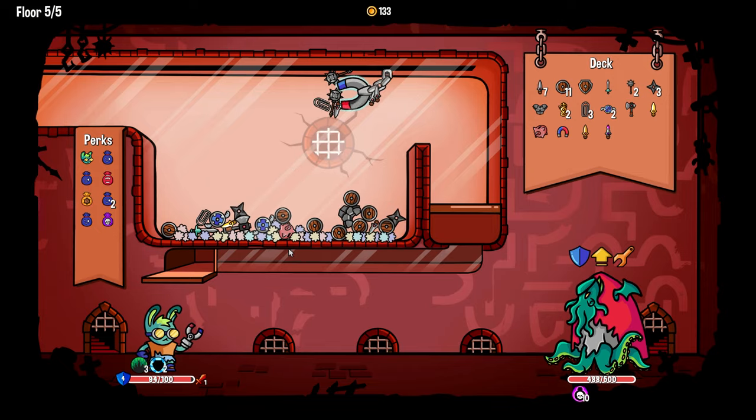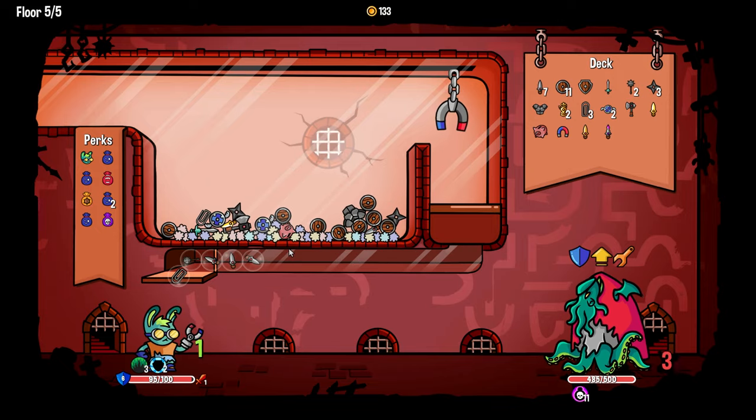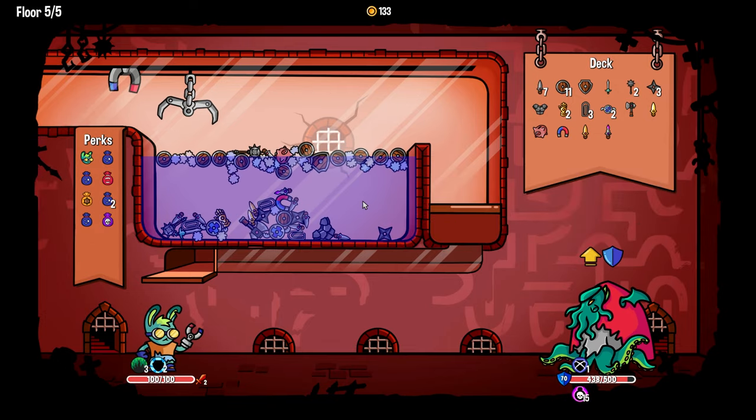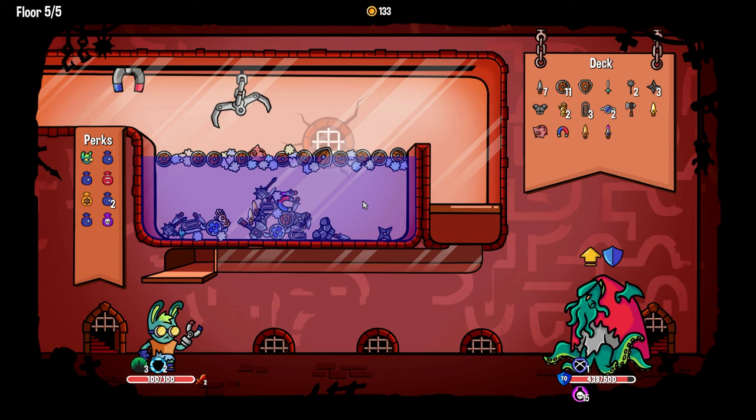Let's not pick up the body armor — well, whatever, we got a strength out of it, it's fine. We hit him for 15 poison and he — oh, I forgot he does this.